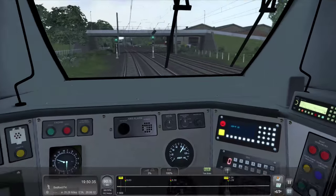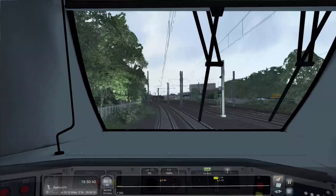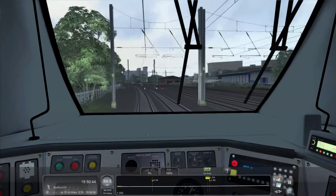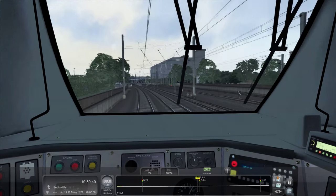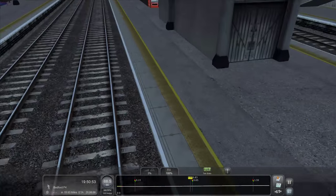In terms of other cab views, this side companion view is basically non-existent - similar to the Pendolino, you're just looking into a wall. Anyway, let's do a little flyby. I've just been in the cab all along.